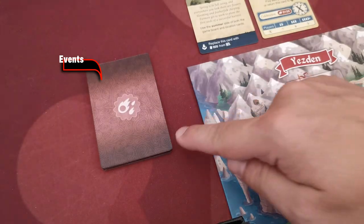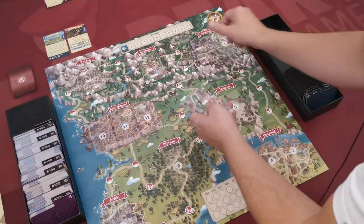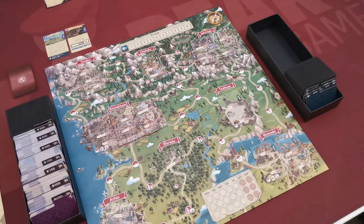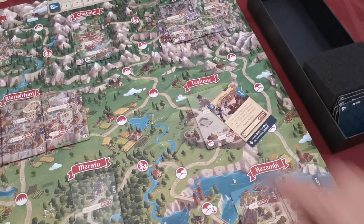Create a face-down stack with event cards — do not shuffle this stack during setup. Take the location cards and place them using the correct side facing upwards in the corresponding location spaces of the board. If there are any local status cards, place them at their corresponding locations.